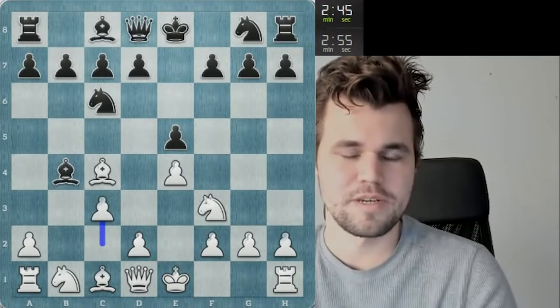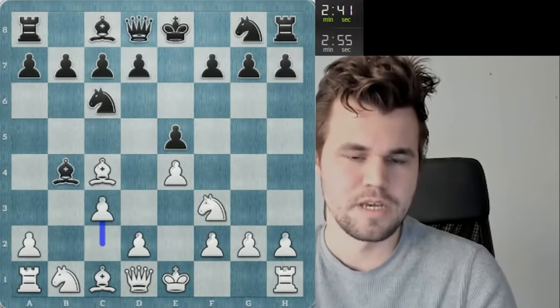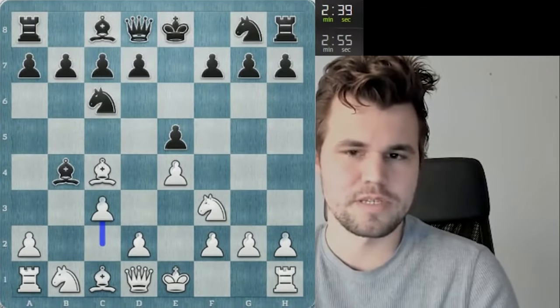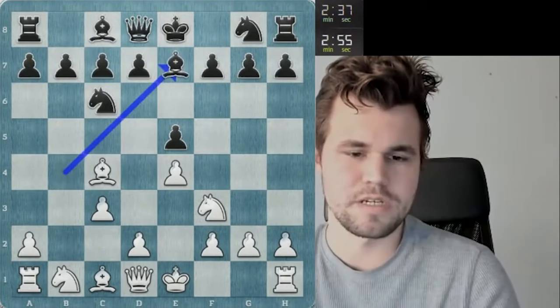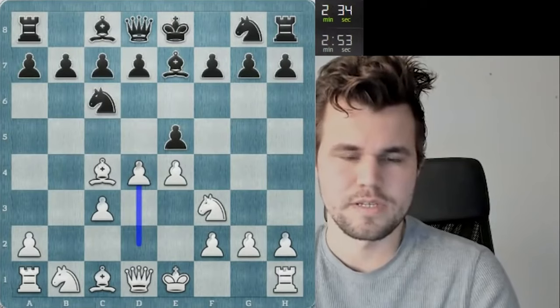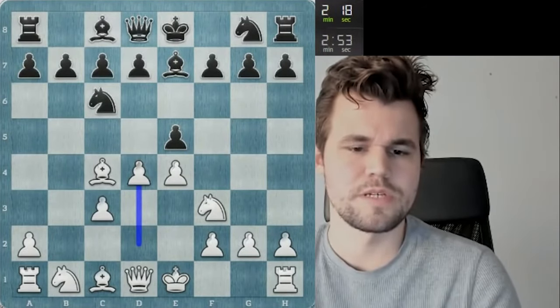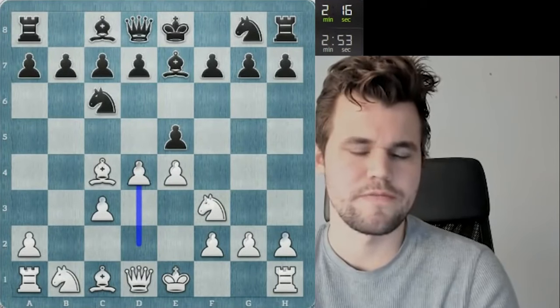He's thinking a bit. Apparently e5 was a plan B, but it did feel as though he was getting really, really bad positions with the knight. So he needed to do something quite different. I don't know why he's thinking so long. I think when you go for bishop e7, you're supposed to go knight e5 here.